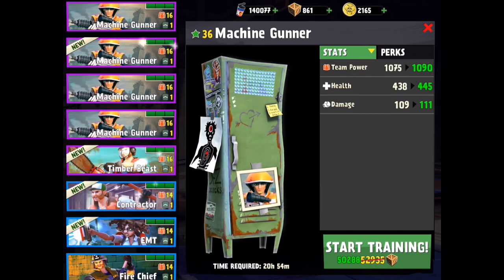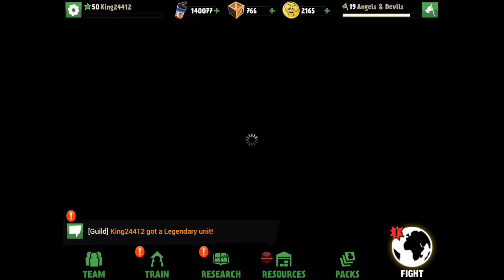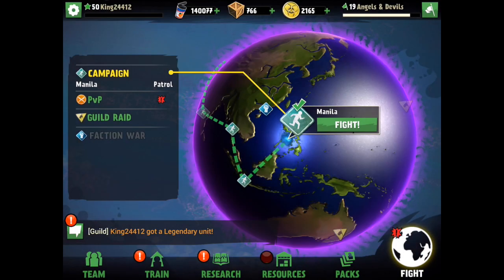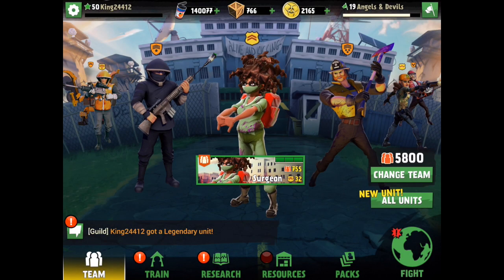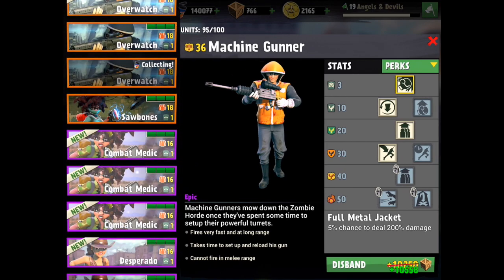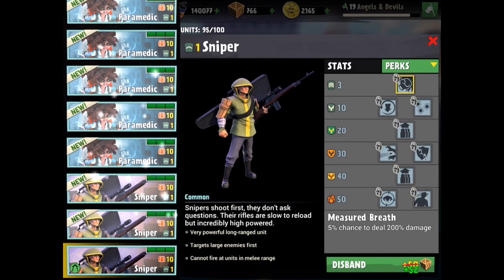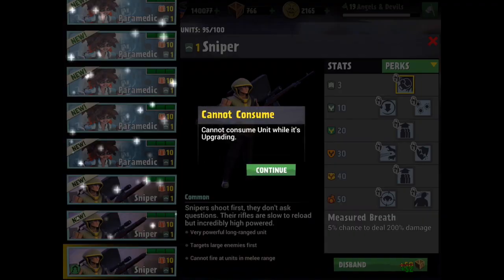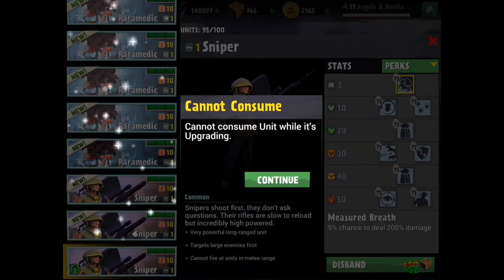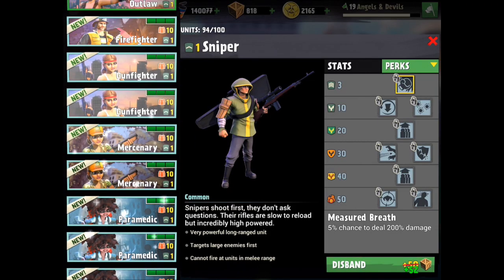We're gonna sell some guys to get some boxes — and that's a good thing we got those packs because we really need some boxes. Oh — sorry guys, my bad. I completely messed up, I just upgraded a level one when I meant to just disband them. Oopsies — that's what happens when you're trying to commentate live. Alright, we're gonna disband all these guys.